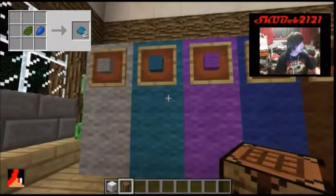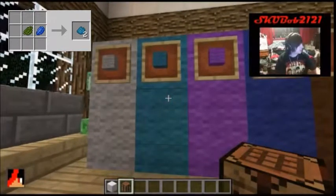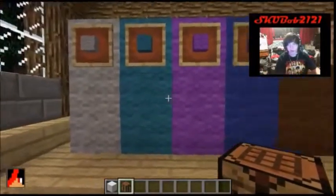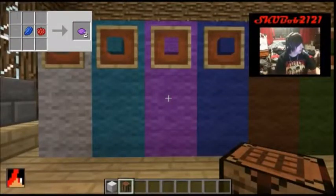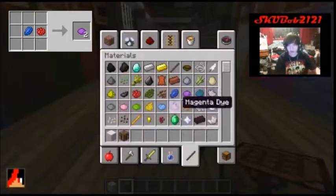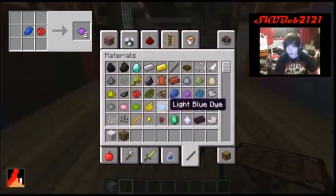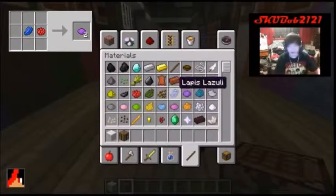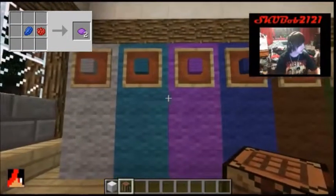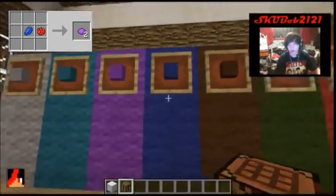Teal — you combine a piece of lapis with dark green dye. I showed you lapis in blocks part one. I'll tell you how to make dark green when we get there. Purple — lapis plus red dye from a rose. That should be showing in your corner now. That equals this purple. Dark blue — just lapis by itself.